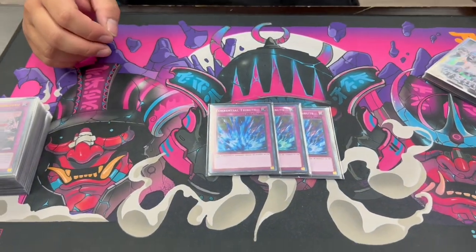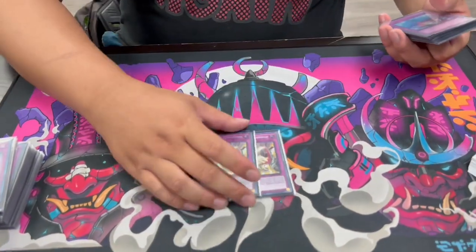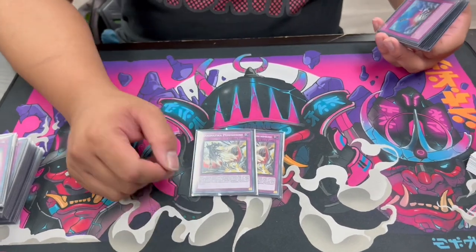We then have three Torrential Tribute. People have a weird thing about not wanting to play it, but I've never seen a scenario where clearing your opponent's monsters on their turn was ever a bad thing, especially in a format where Rescue Ace is relevant. Getting Torrential on a Rescue field is so much more impactful than in any other deck.